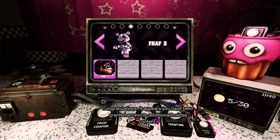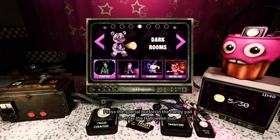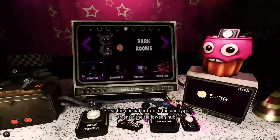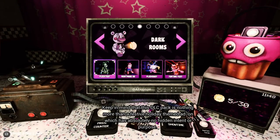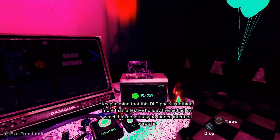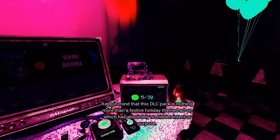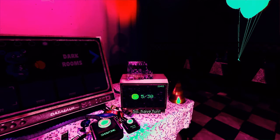Congratulations, it appears you have been granted access to additional holiday content. Funtime Foxy — press the special button in the candy pail to enter the Halloween Hub. Keep in mind that this DLC pack is nothing more than a festive holiday themed add-on which has absolutely no hidden intent or purpose. So have fun. Tapes, please.